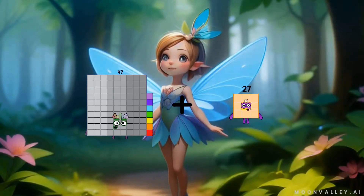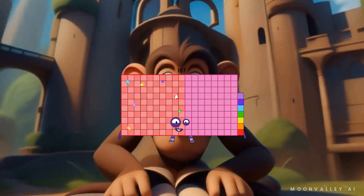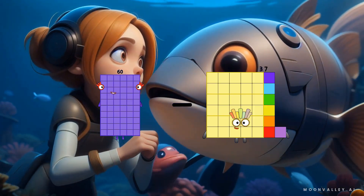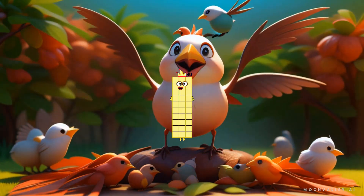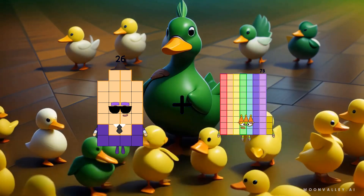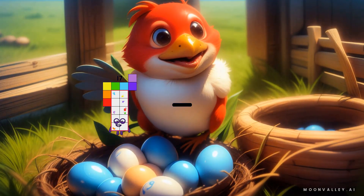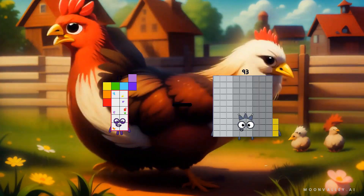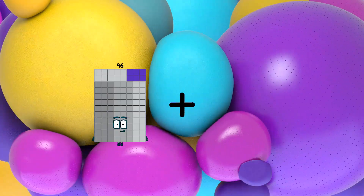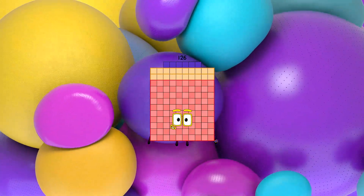97 plus 90 equals 187. 60 minus 30 equals 30. 26 plus 73 equals 99. 17 minus 3 equals 14. 96 plus 30 equals 126.